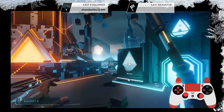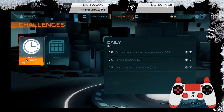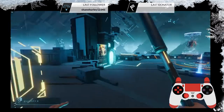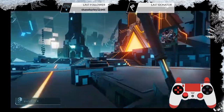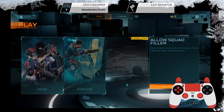Looking at the battle pass — Season 1, ends in four days. Challenges include: outlive other squads in any game, revive squadmates, deal damage with the mine hack. Daily challenges reset in about 10 hours, weeklies too. The game modes available are Squad and Dark Haze. I'll allow squad filler and queue up.